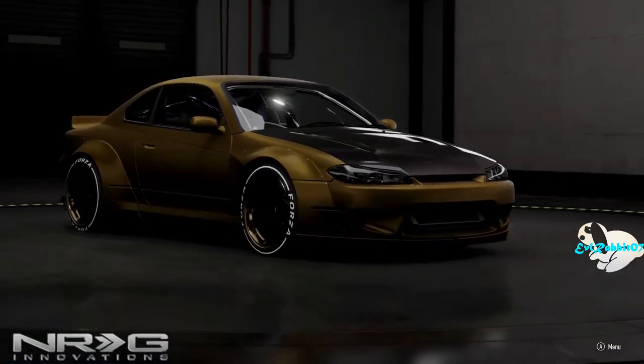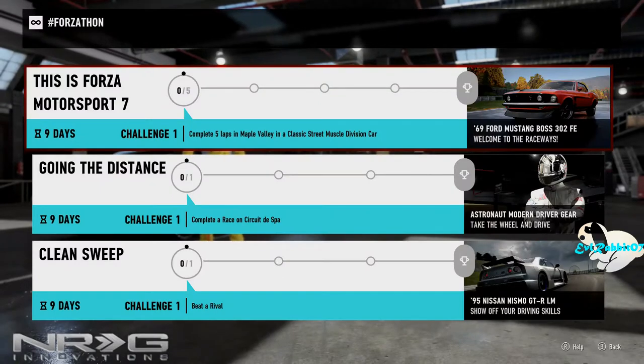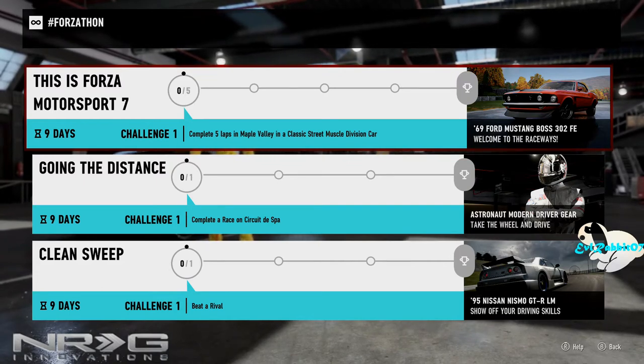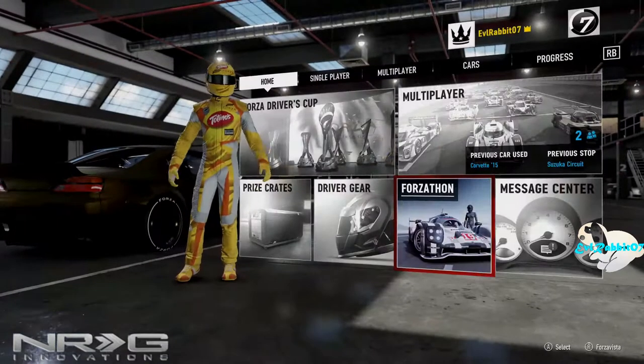We're here because there is actually going to be our first Forzathon in Forza Motorsports 7. We have three challenges to complete. Challenge one: complete five laps in Maple Valley in a classic street muscle car division. Challenge two: complete one race on Circuit Day Spa and beat a rival. We're going to start with Spa.